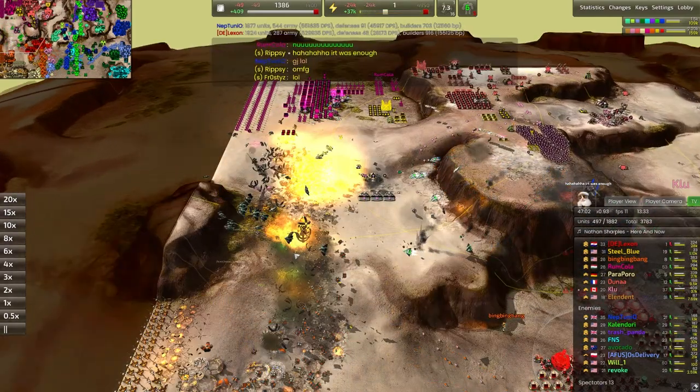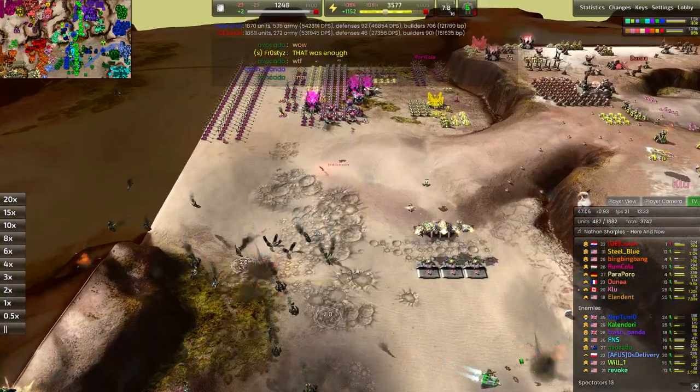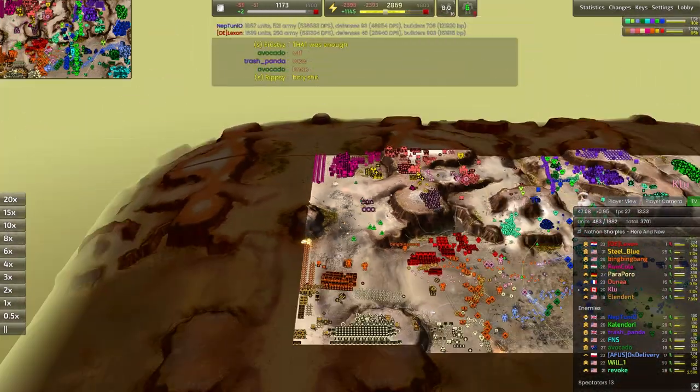So the Ragnarok does go down. The bombers aren't done yet though — they get into the back line, and there goes Bing Bing Bang's entire production facility as well as Clue's entire base.